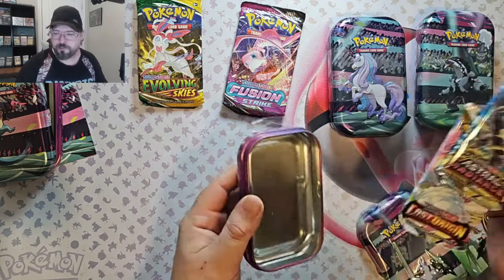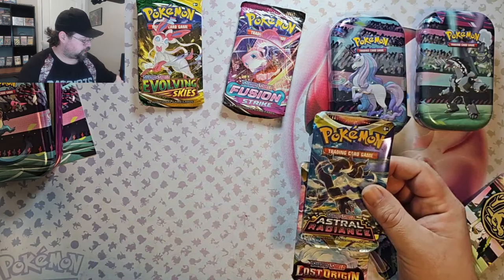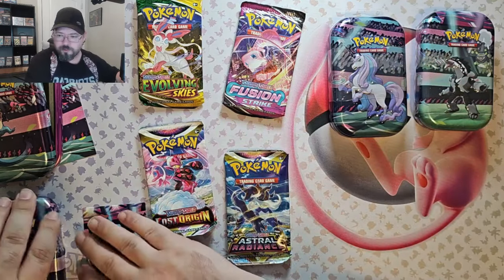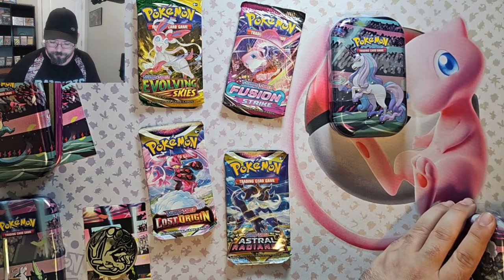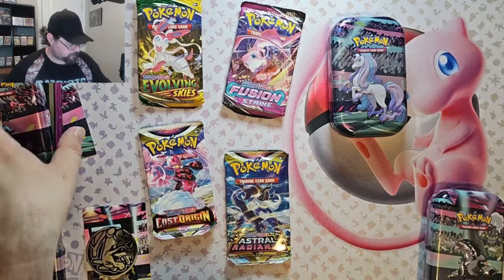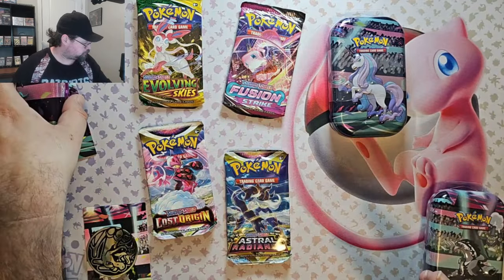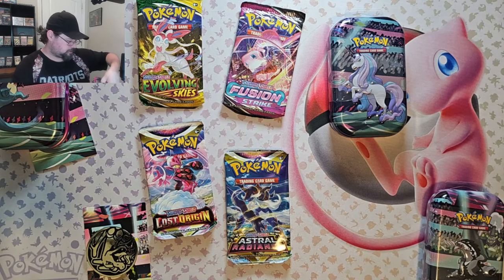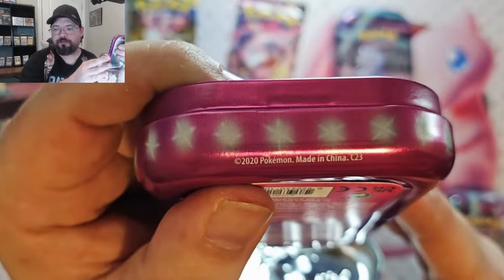And I'm back. Apparently we actually got Lost Origins and Astral Radiance in a couple of these, so I'm just going to continue opening these on video for you. That was a C22 as well — oh, I got a C23 mixed in.